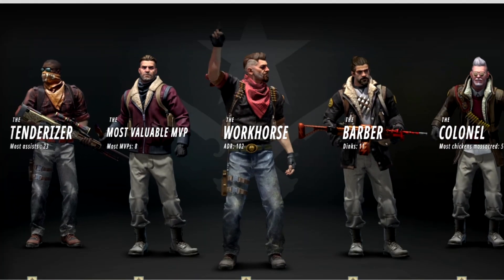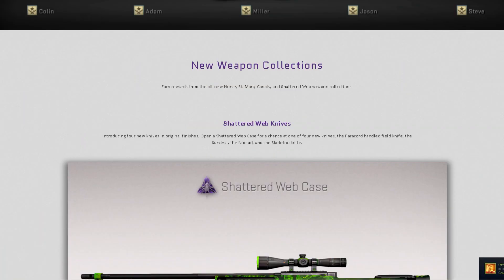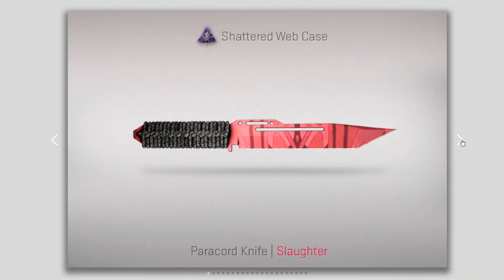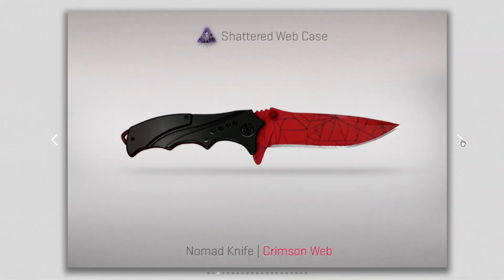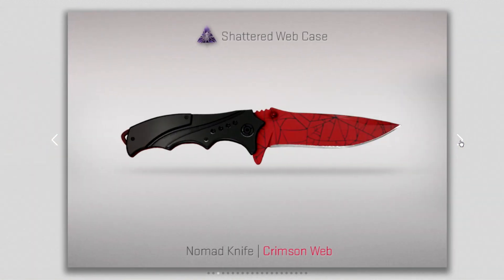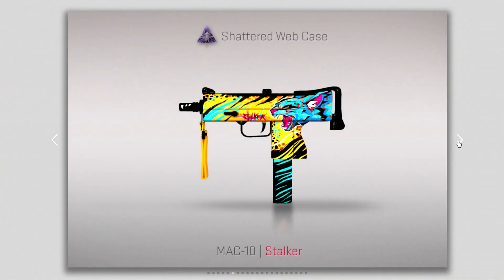The test is so good — new characters, all of them individual and beautiful. You also have a new case: the Shattered Web case. And that's not the only thing — you have four new knives: the Paracord Knife, Survival Knife, Nomad Knife, and Skeleton Knife. They look so good, and the skins are the best part.